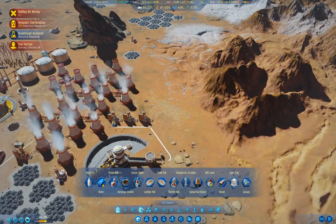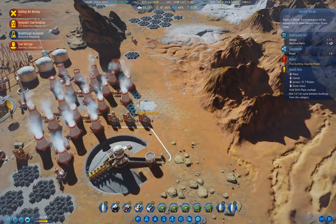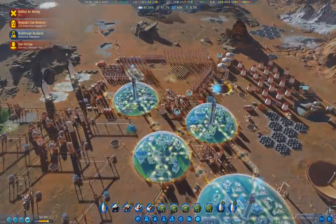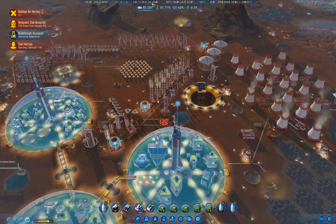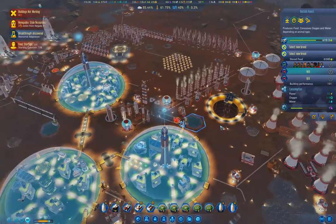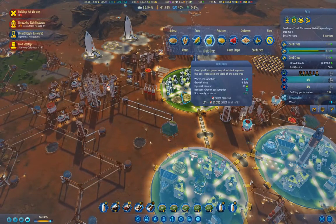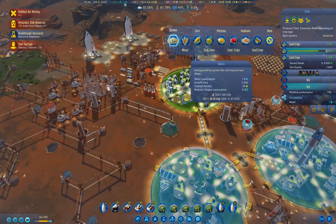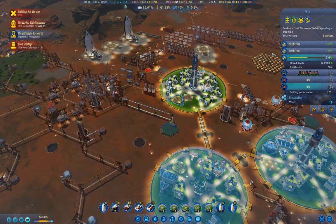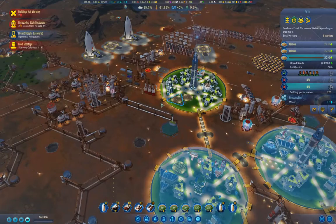We have a food shortage — that will sort itself out. I want to grab a storage thingy and stick a concrete storage right here. How long before that produces food? I should change this to quinoa — quinoa is the big one. We'll change that to quinoa, and this one also to quinoa. That'll help a little bit.